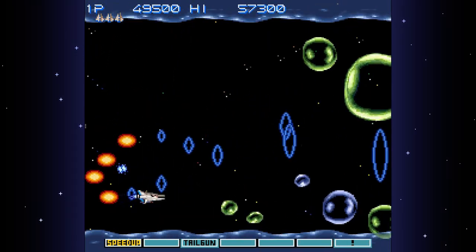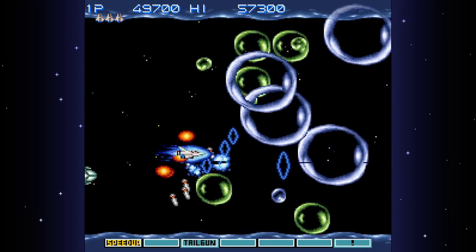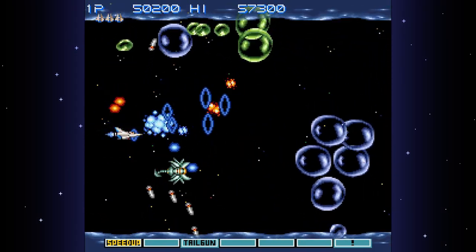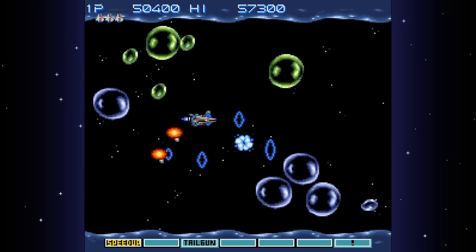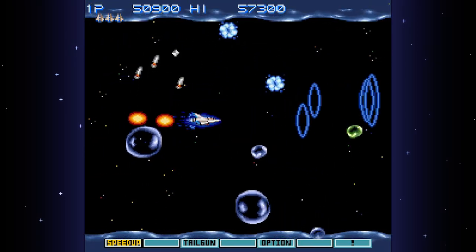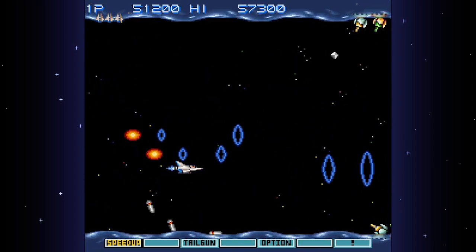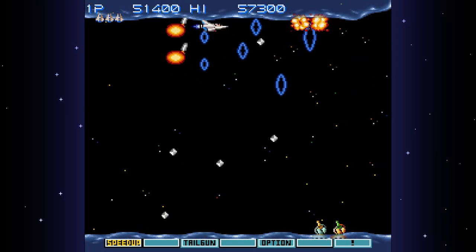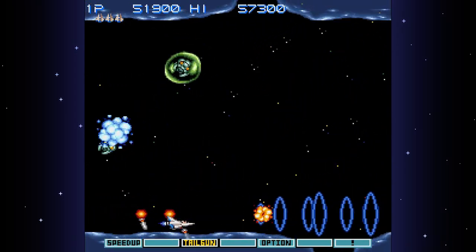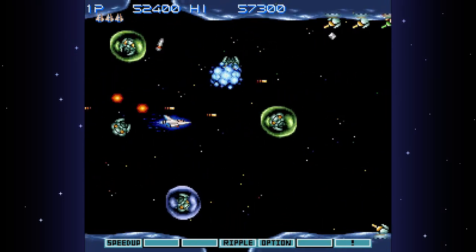With this loadout and options I actually can't really do much about it. There's gotta be something I can do. I could probably shoot him if I had tailgun. I got hit a couple times so I've lost a lot of my shield. I'll just go ahead and get tailgun now.